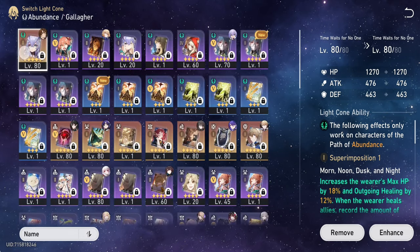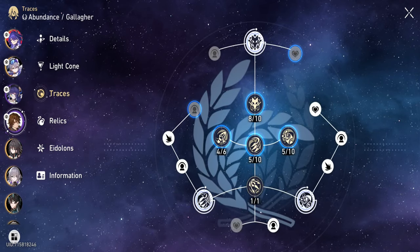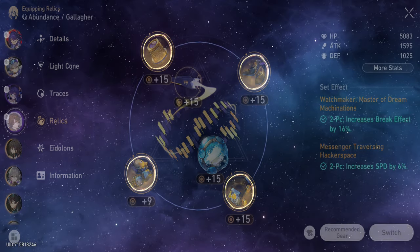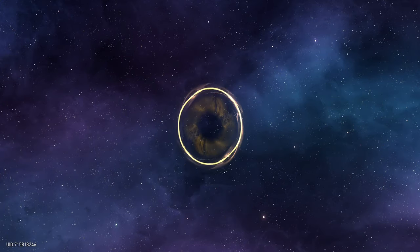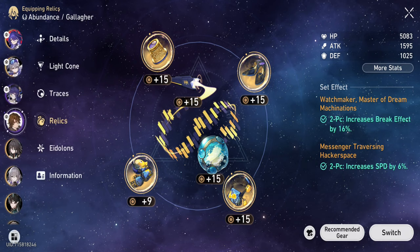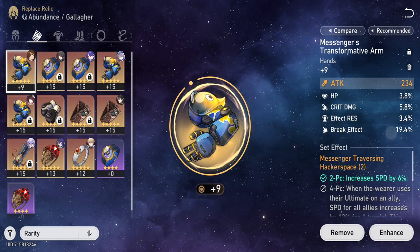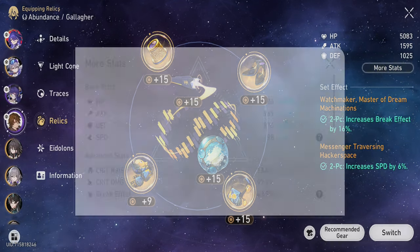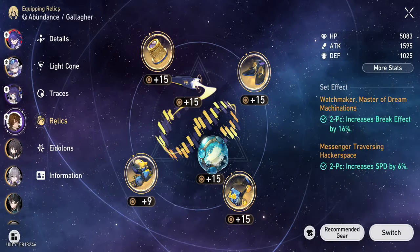For his light cone, I used Time Waits for No One, for the 18% extra HP and 12% outgoing healing. For better heals, upgrade his talent first, followed by skill. For items: I used the break effect rope to give him 65% break effect, speed boots, the two-piece set Watchmaker: Master of Dream Machinations to give him another 16% break effect, and the two-piece Messenger Traversing Hackerspace to give him 6% extra speed. Combined with an outgoing healing body giving another 35% outgoing healing — this is how I managed to get 144% break effect and 47% outgoing healing on Gallagher.